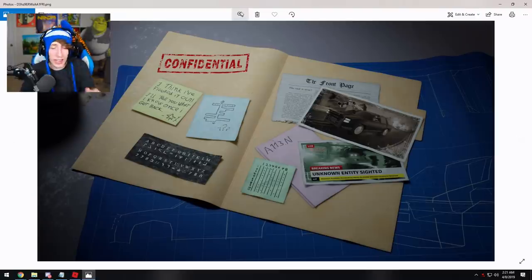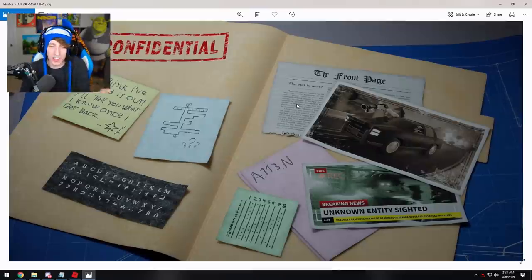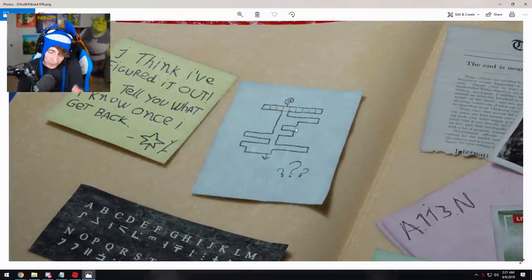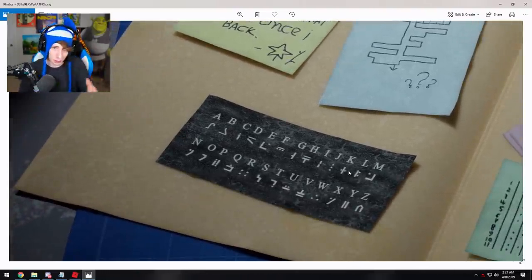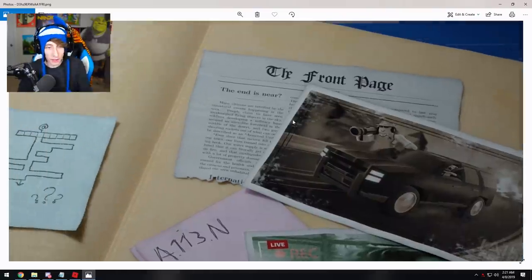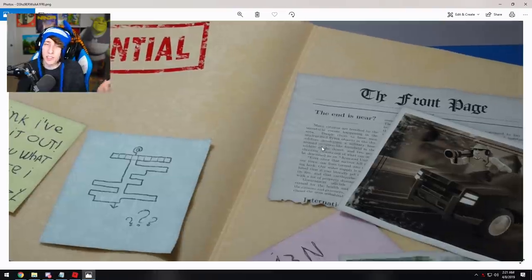Maplestick tweeted out this image. If you don't know who Maplestick is, he's one of the people who does skins for Jailbreak — he basically helps like Asimo and Badcc. On this tweet there's a bunch of puzzles: a crossword puzzle, an alien alphabet translator, a binary puzzle, more binary, and a newspaper article.